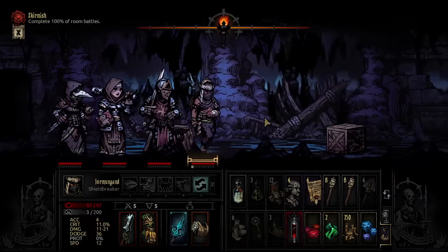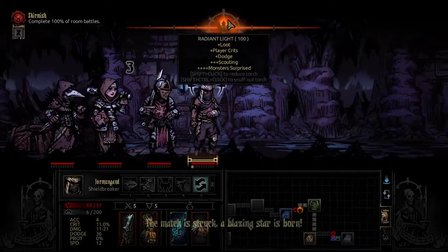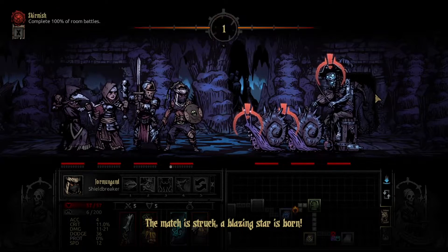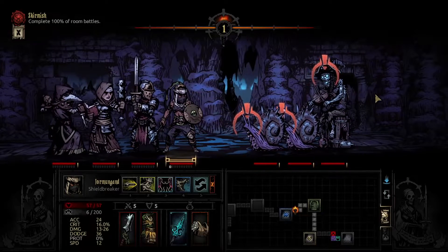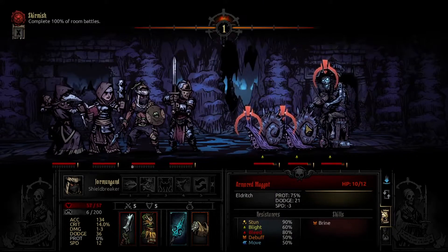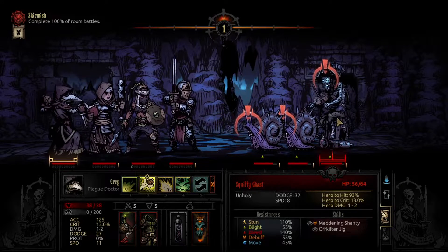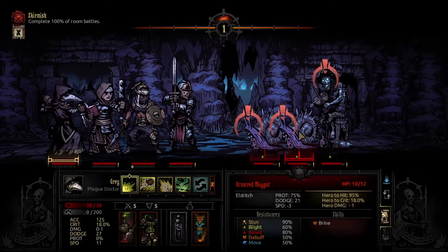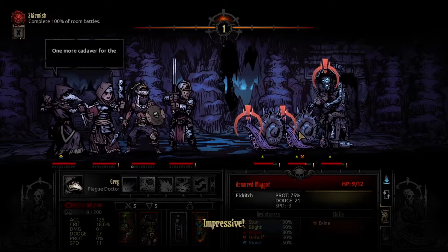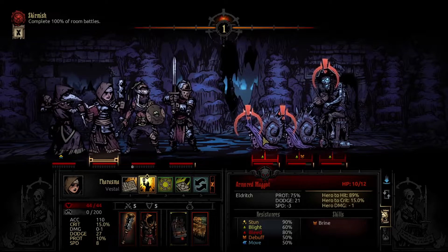The only trinkets worth getting from the Farmstead are the ones that cost quite a bit, except for like the Spectral Spear Tip. But if you really wanted one of those, you could just farm the Thing from the Stars — every time you kill it, it gives you some Crystal Shards. I would suggest skipping the Farmstead entirely. It's not part of the Blood Moon experience, since Blood Moon came out after Crimson Court, not Color of Madness.